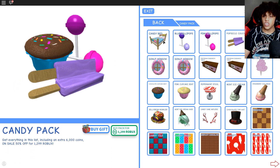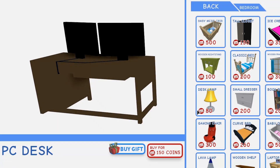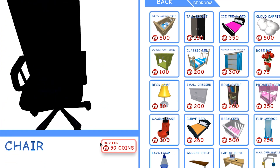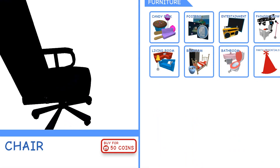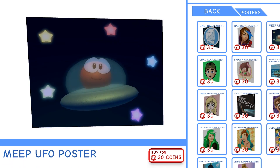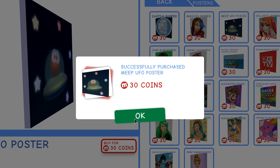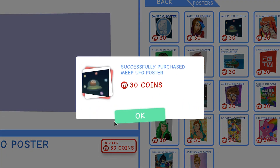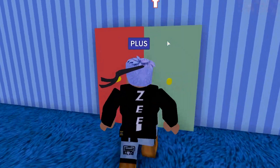Actually, since we're just doing the entrance right now, I need some chairs. Let's buy one of these — that's awesome. This is gonna be like a little check-in. Here's a good chair for that right there. Let's go back and get some posters. This one looks pretty lit — we're gonna buy six of these. There you go, six posters bought.